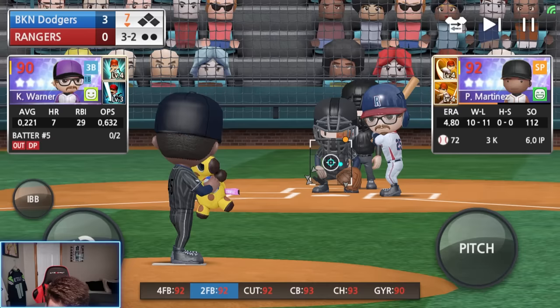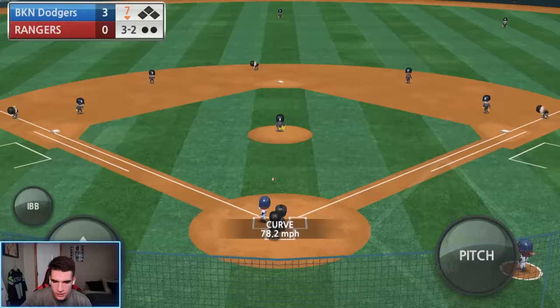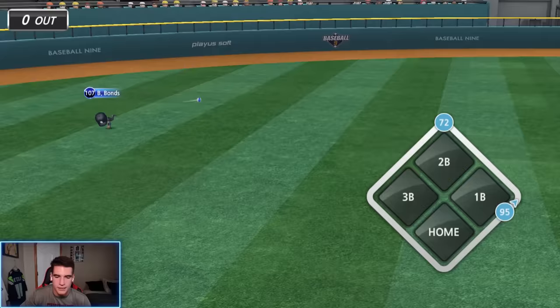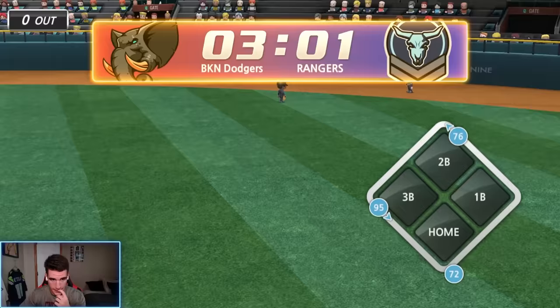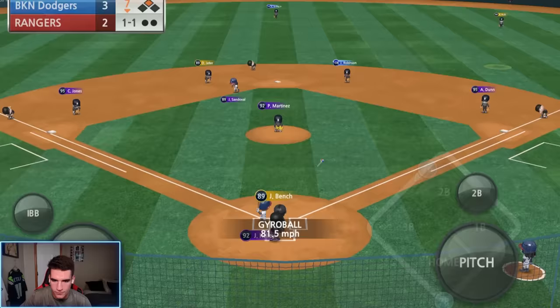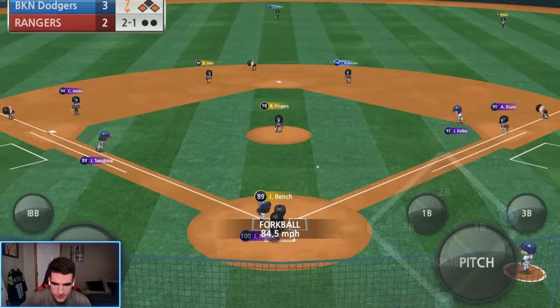We're finally getting the break we needed all game. A full count — should have been a strikeout on that last pitch in my opinion, but Blue's been cheesing me all game. Let's just try the curveball. What should have been a strikeout turns into a hit to start the seventh. I'm really annoyed right now. It is now a 3-2 ball game. All right, Pedro — I'm sorry, we're going to the bullpen. We still got no outs and we've given up four hits. Bringing in Fingers — hopefully we can hold them here and get a double play or something.